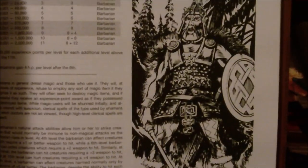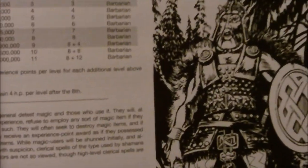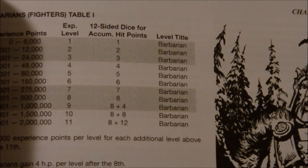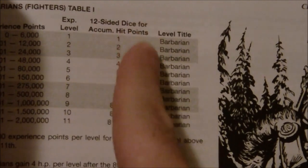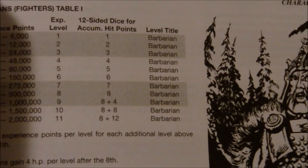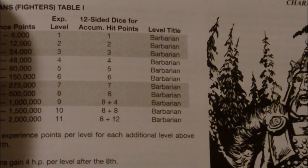Barbarians at this point in time were considered a subclass of fighter, similar to how Ranger and Paladin were also subclasses. They required Strength and Constitution scores of 15 minimum, a Dexterity score of 14 or better, and they couldn't possess a Wisdom score any greater than 16. Barbarians would roll d12 for hit dice. Back in the early days of D&D, each class had a name progression for different levels — Rogues would be like Cutpurse, Thief, Brigand, and so on. The level titles for the Barbarian class are simply 'Barbarian' all the way through. The d12 hit dice stopped at 8th level, unlike most other classes that typically got hit dice up to 9th level.